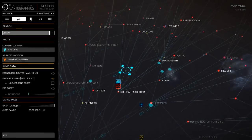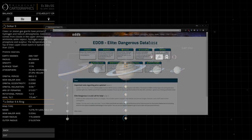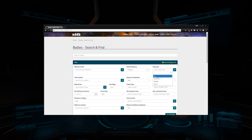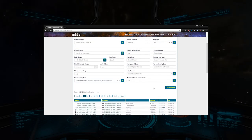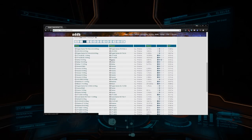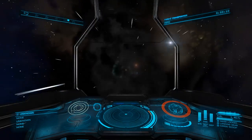Now we need to find a place to mine. While you can use in-game resources such as the System Map to determine what resources a body has, we'll be using EDDB.IO to find our location. We'll use the Bodies tab, and once there, we'll set System Reserves to Pristine, Ring Type to the type we're looking for, and Current Location and Reference System. The Ring Type is determined based on the mineral you're looking for — do a quick Google search for the mineral you're searching for to determine what type of ring to mine. You'll also want to avoid anarchy space, and may want to find a high security system as well.